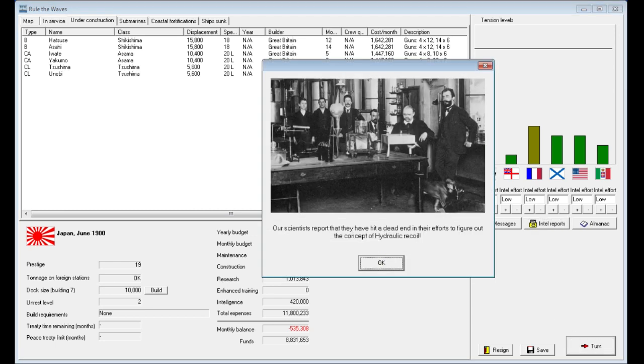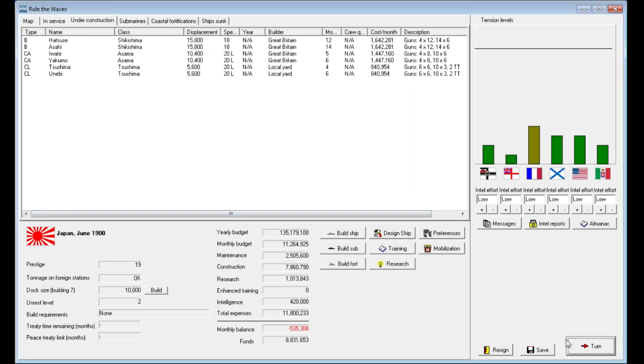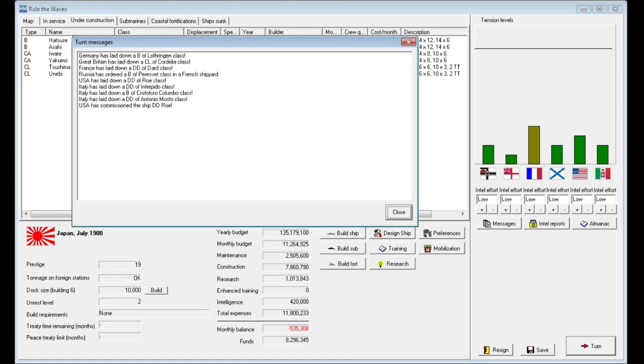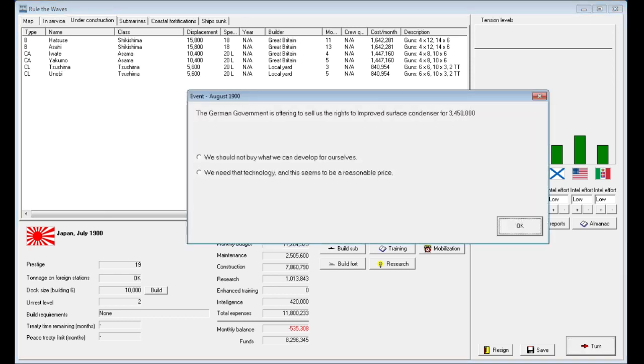Our scientists have hit a dead end in their effort to figure out the concept of hydraulic recoil — that's important for more rapid-firing weaponry. Turn by turn, things are staying as-is. Interestingly, we just saw a massive drop-off in tensions with Russia — not quite sure why, but I guess if nothing bad happens for a while, tensions can drop. This is what I was waiting for: in August, we got our first event.